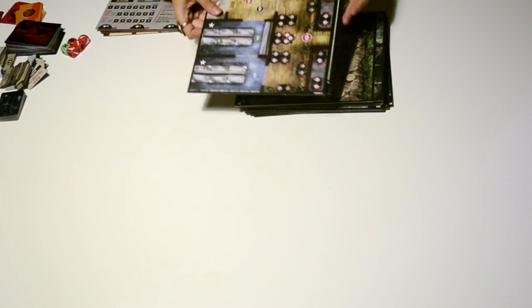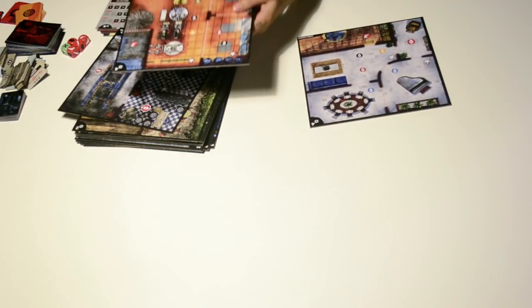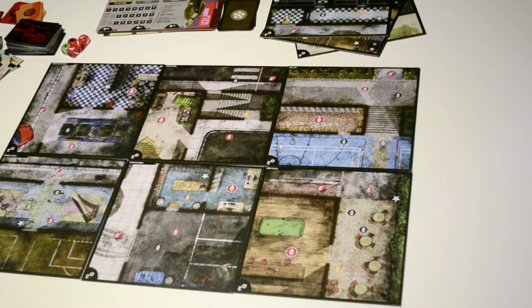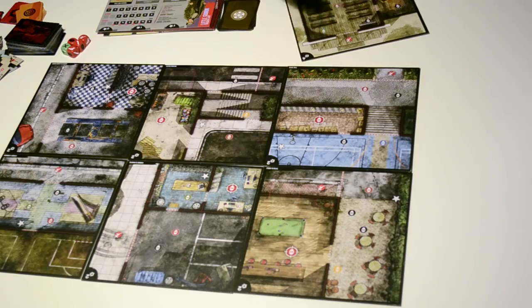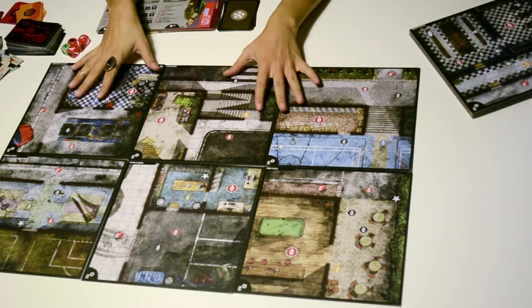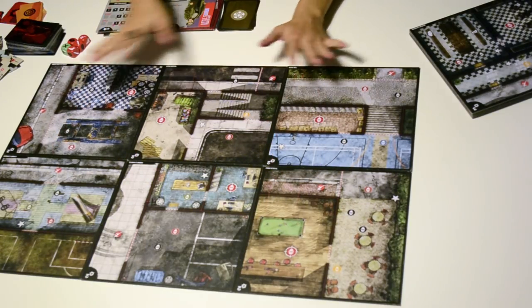Next you need to lay out the den boards, which represent the hideouts of the gangs. Find the ones with the number two on the top right corner and lay them next to each other — there are six of them. Keep the rest in a stack facing the dens with the three points. All of them at the back have the number four dens. The layout order of the dens is not important since they are independent locations.